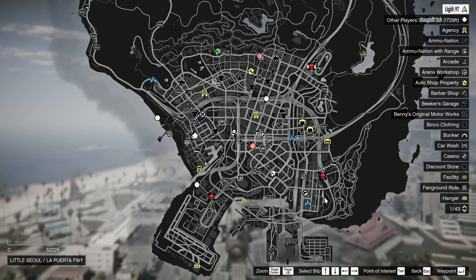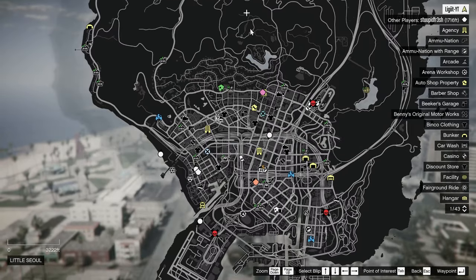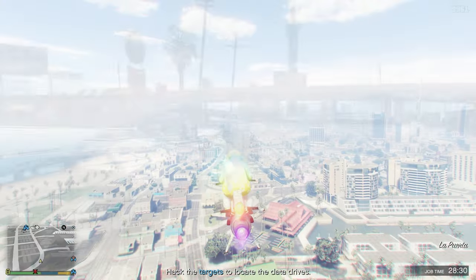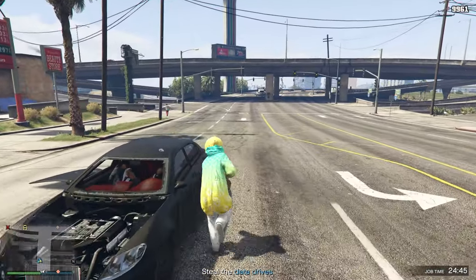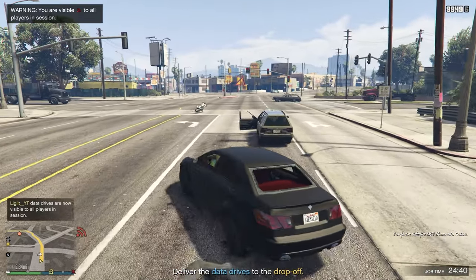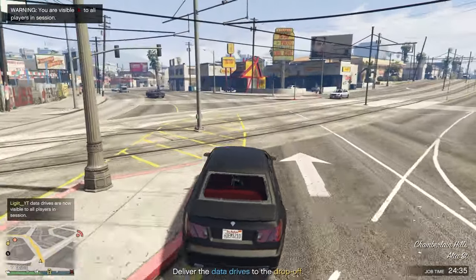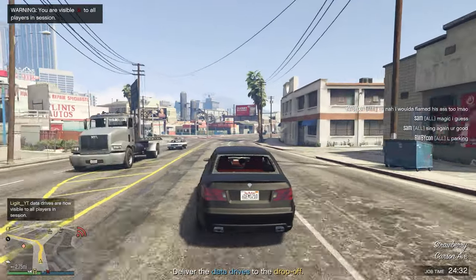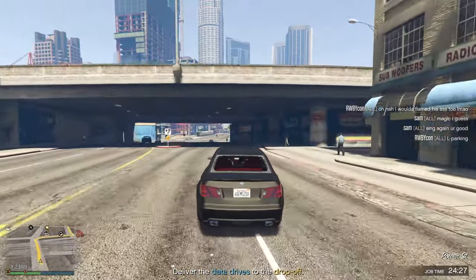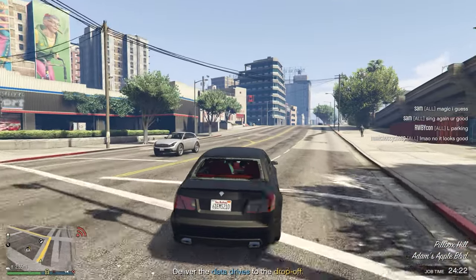We need to find and hack all of the target vehicles. Eventually we'll find the driver. The next closest ones are lined up ahead. Once we've got the vehicle destroyed and everyone out, we just deliver it to the drop-off. The hardest part is getting the driver out of the vehicle so we can steal it, and after that we just deliver and we're done.